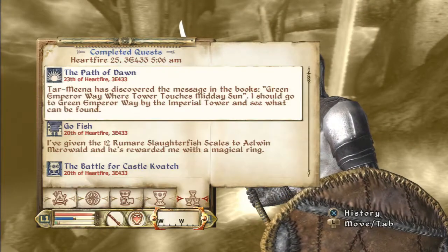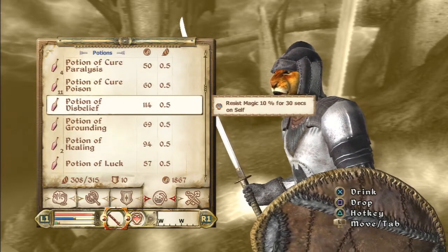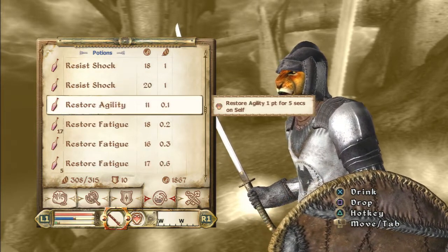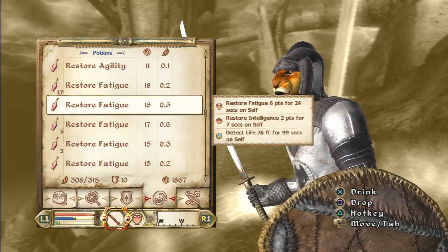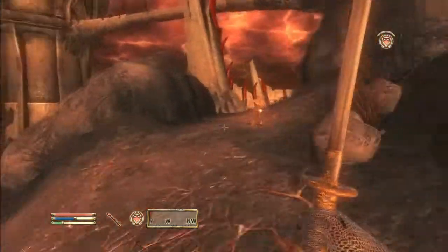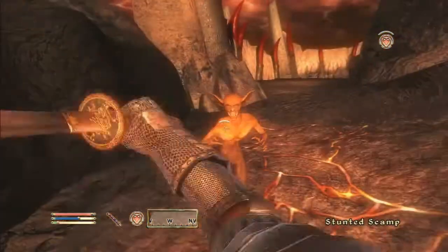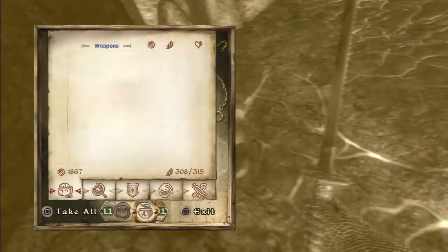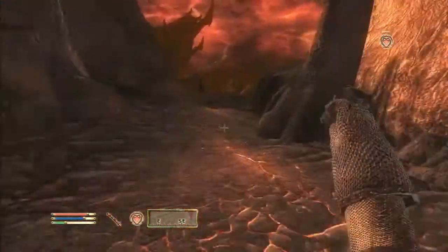Well, there definitely seems to be another tower over here. Let's restore my fatigue — use one of those many potions I have. The 17 potions or the 5 potions that do almost the exact same thing. You missed — come here, there we go. All right, once I check — this is a dead end.